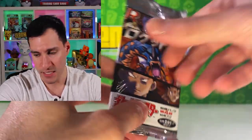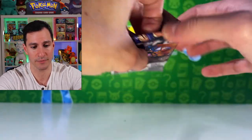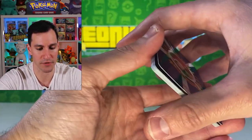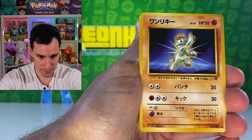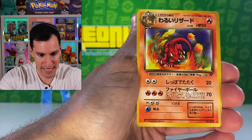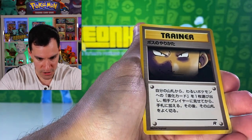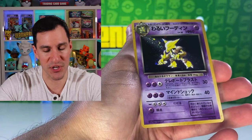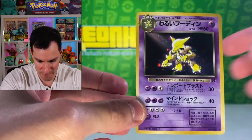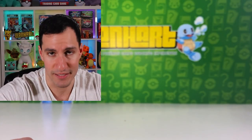Let's go with the Japanese Team Rocket pack, and then the last two are Neo Genesis and EX Team Rocket Returns. You always open these the opposite way from the English equivalents because the holo is in the front. Beautiful Meowth, another chance at a Squirtle. Rattata, Charmeleon, Mankey, Giovanni, and a beautiful Alakazam holo! A little off center from right to left but not too bad at all.